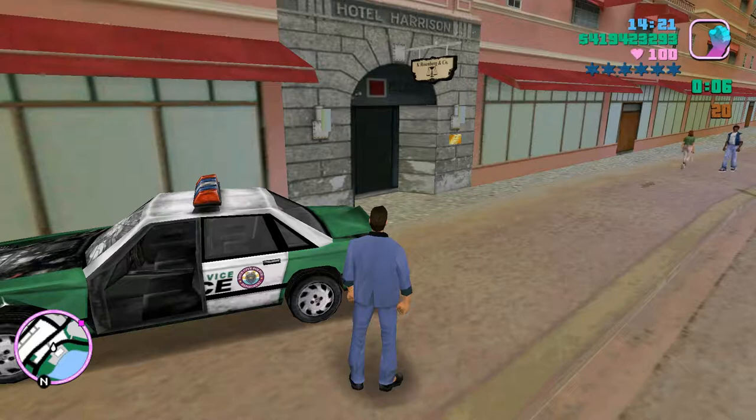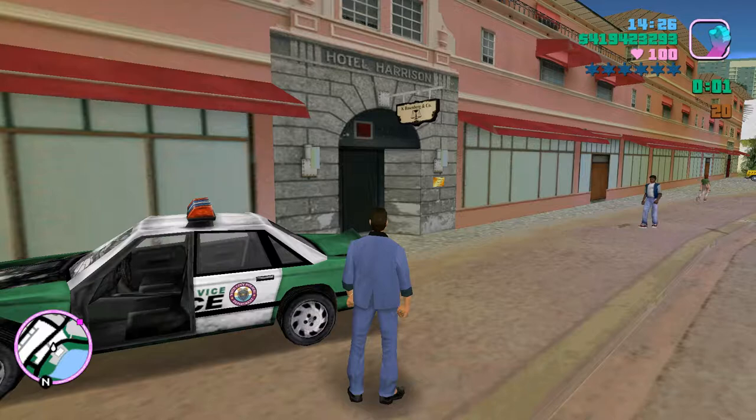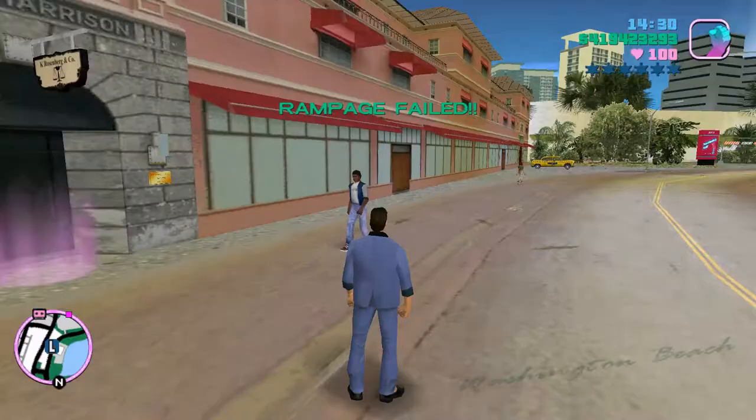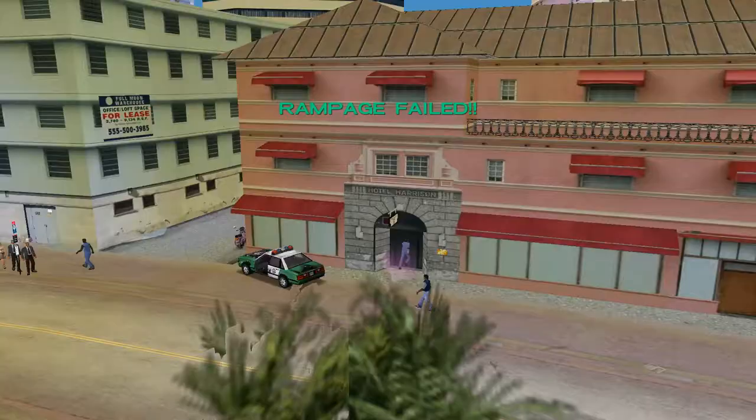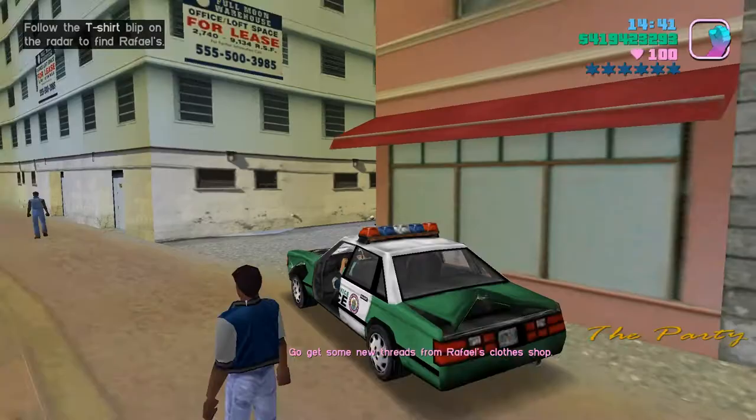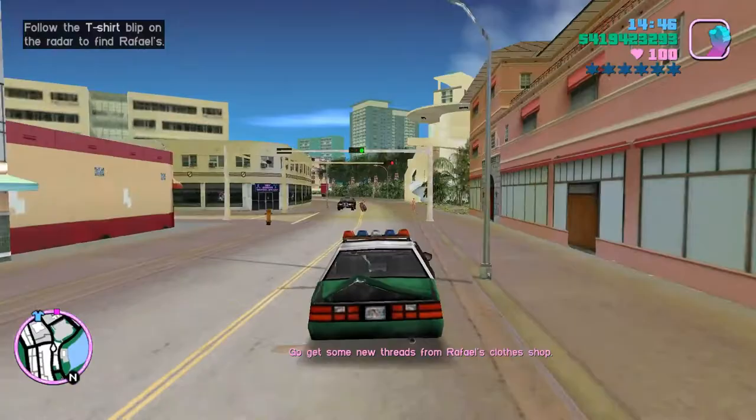As soon as the rampage ends, go back and start The Party mission again. As you can see, the mission is still activated — there's still a marker at the marina for The Party, but we can also start Ken Rosenberg's mission again, so we now have duplicate copies of this mission. At this point you want to ignore the objectives of the new mission and go straight to the party at the yacht — skip Raphael's clothes shop, don't go there or you'll fail the trick. There's a marker there, so ignore it and go straight to the party.